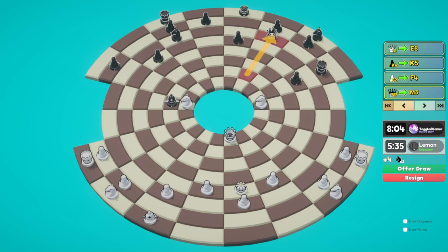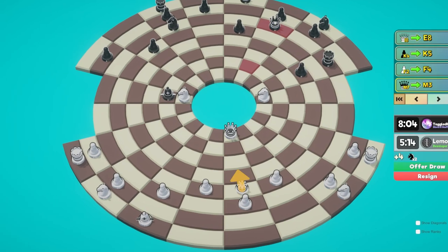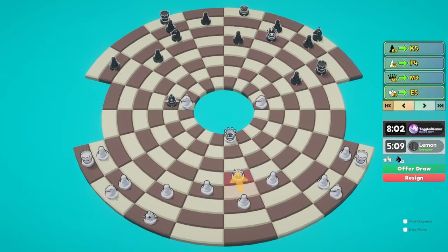He moves his queen back. His knight is still guarding this and he's now defending this pawn. I don't see why we can't just push again. My king is not very safe and it's prone to some kind of check, but that can't come from both directions because of this pawn.